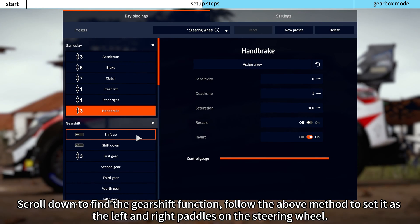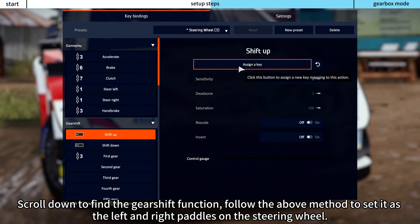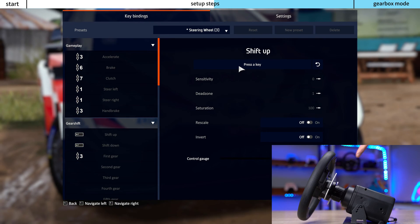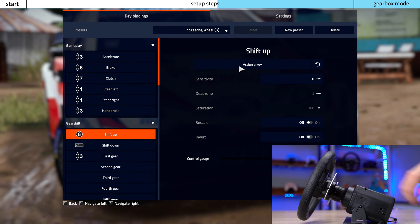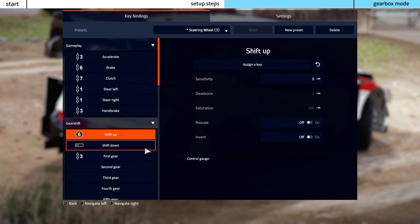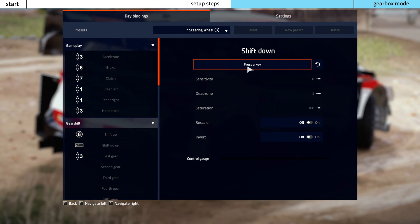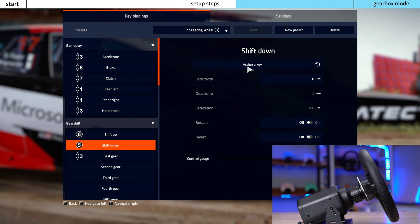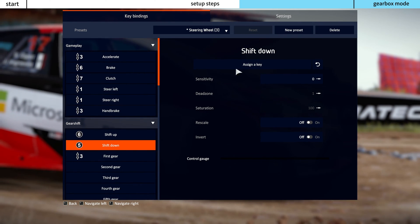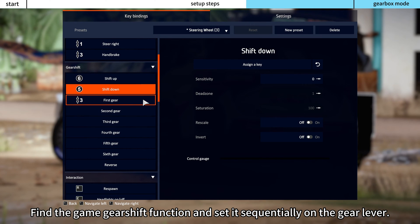Scroll down to find the Gearshift function. Follow the above method to set it as the left and right paddles on the steering wheel. Find the sequential Gearshift function and set it sequentially on the gear lever.